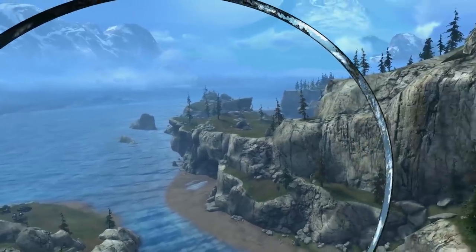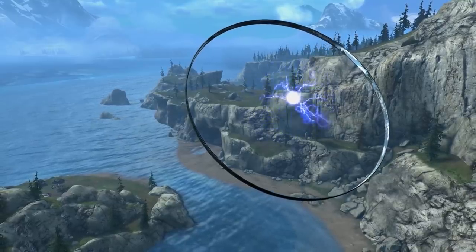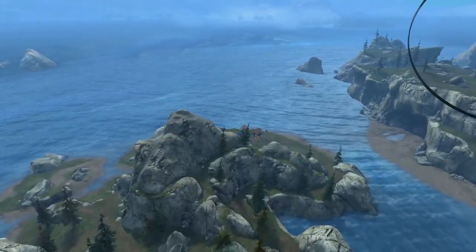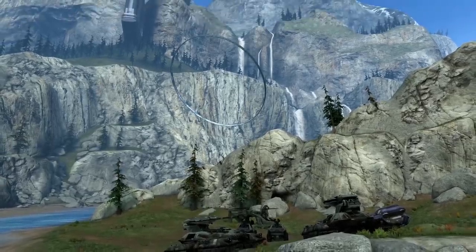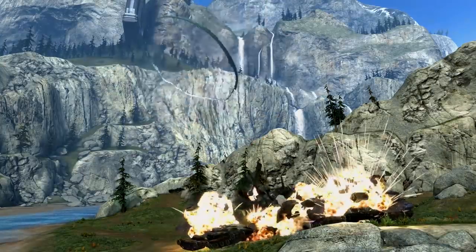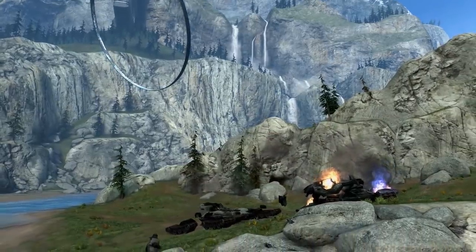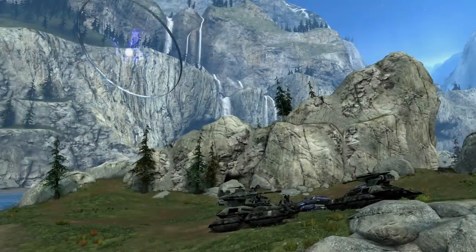The Halo Ring is going to fire, and it's going to be pretty powerful. Let's watch that again one more time — we've got our little setup down here with all of our vehicles, and the Halo Ring is prepped and ready to fire. As soon as the Halo Ring fires, everything on the map is destroyed. Now, it might not be totally lore-friendly for it to destroy vehicles and things, but it definitely looks cool, and it's definitely powerful.